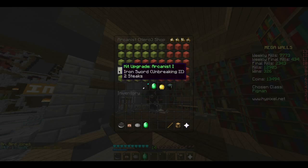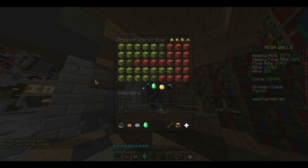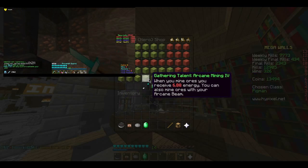You start off with an Iron Sword and 2 sticks. At level 4 you get your Diamond Leggings. And then at level 7 you get the Diamond Sword.